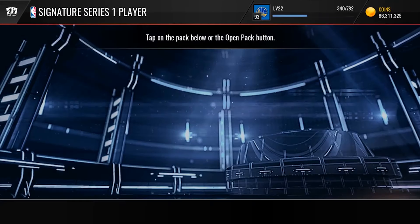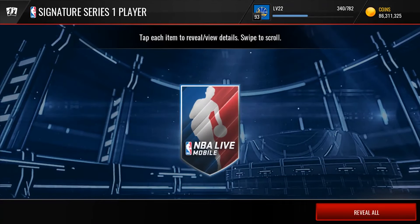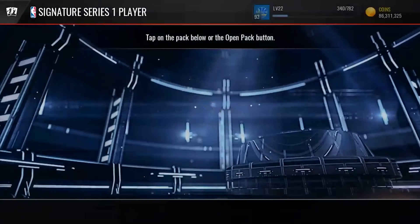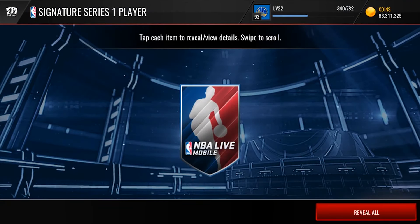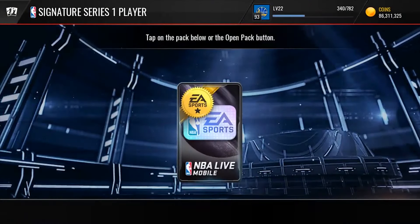Let's get started into the first Signature Series 1 pack. I'm not sure what the best Series 1 player is, but we'll see. First one here and we get an 87 DeMarcus Cousins — that's pretty cool. Next Signature Series 1, I don't really care about these, I'm just hyped for Series 3. Next one here and we get 87 DeMarcus Cousins again — interesting.